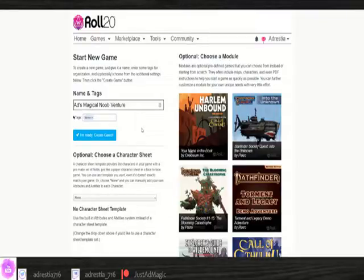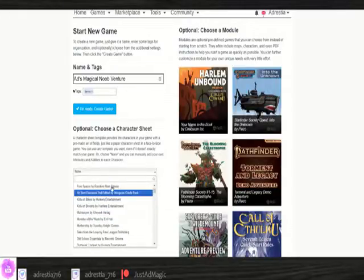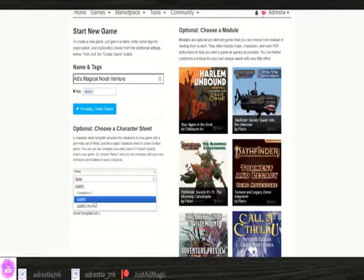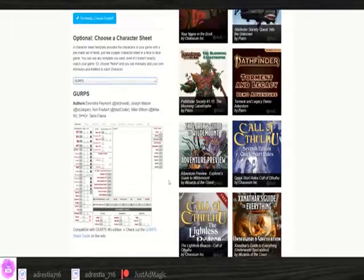Tags are only needed if you're going to use the LFG feature and want potential players to find your game in the sea of games out there on the Roll20 forums. You might want to include things like genre categories, age restrictions, or even if you're running house rules, to give other players an idea of what kind of game you're looking to run. Next, you can choose a character sheet template — this list is pretty huge and covers just about any system you can think of. Just use the auto-predict to type in the system you're using. Once you select a sheet, you can see a preview of it below. Scroll back up to the top, create the game, and voila — your game exists in the series of tubes.